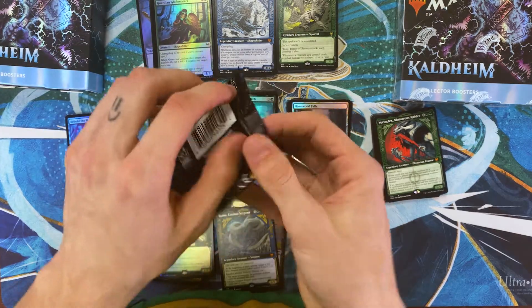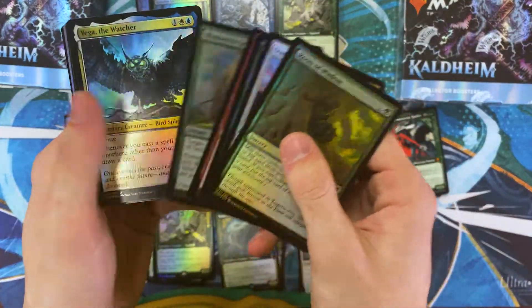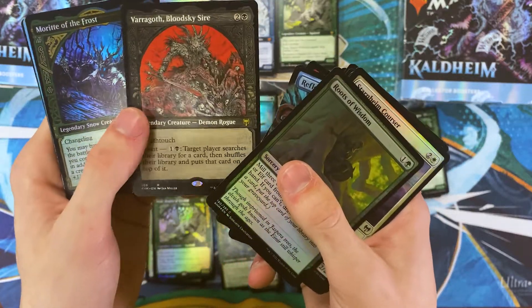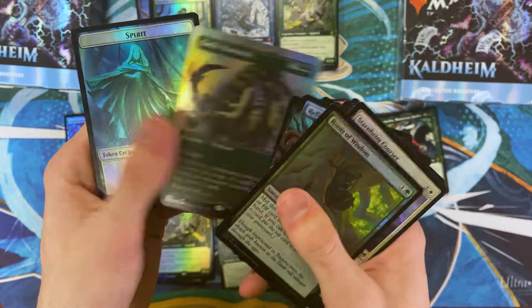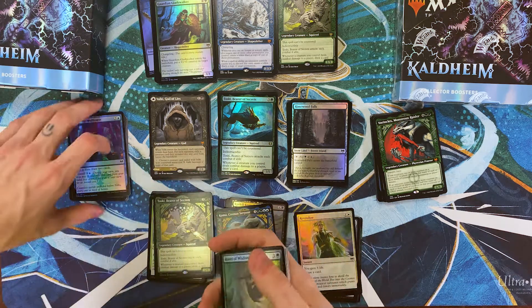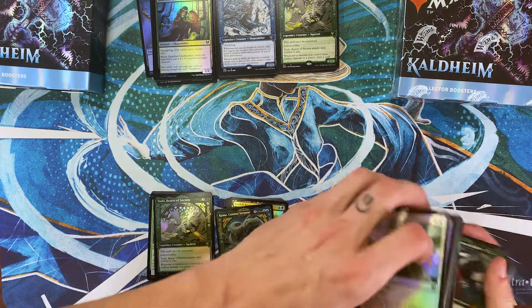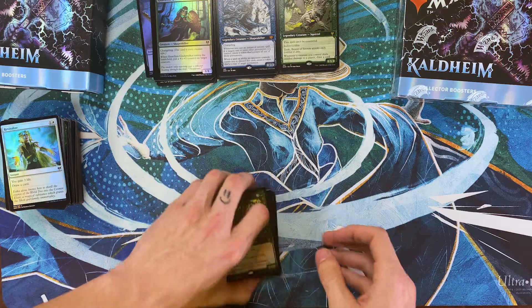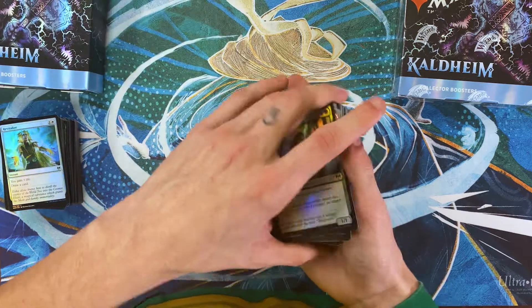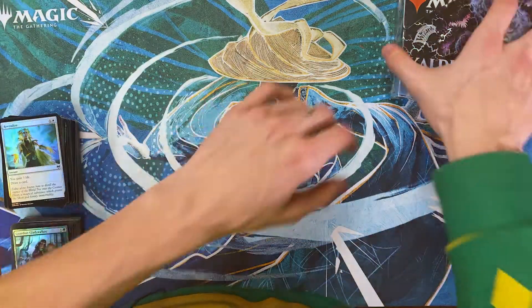Last pack for box number one. Reflections, Varagoth, Blood Sky Sire, and a Battle Mammoth. Considering we got three different Toskis and a Vorinclex, I would call this box a win. Overall, that's actually a pretty solid box. A little weird to see three Toskis in it, but that's how it goes sometimes.